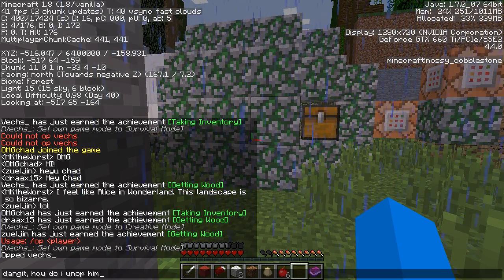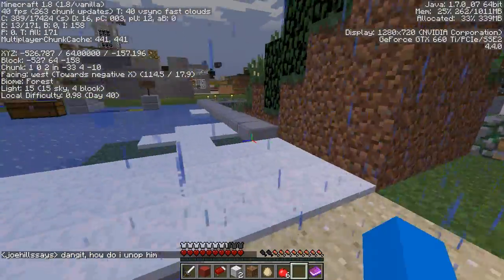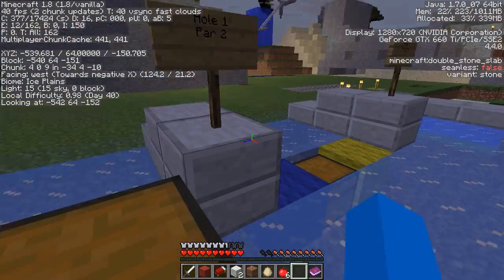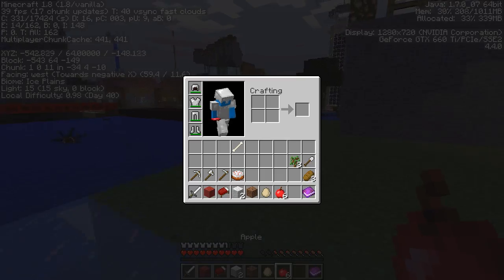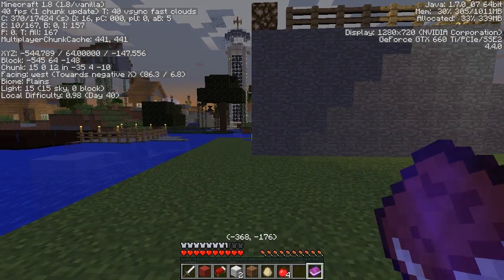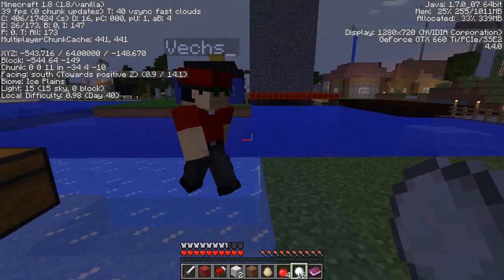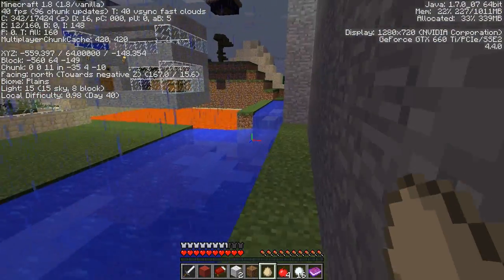Okay, so keep telling us about the command blocks. Unfortunately, in addition to the command blocks that would teleport you anywhere, there were command blocks that would spam the chat and things like that. So this was completely crazy with the command blocks turned on. Completely, unplayably crazy. You'd be spammed all over the map. You'd be teleported everywhere.